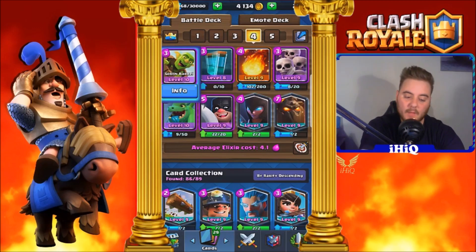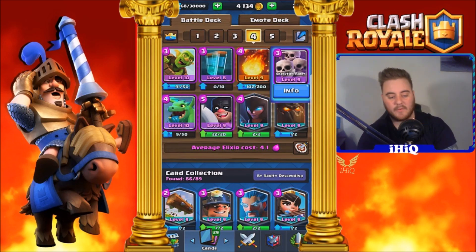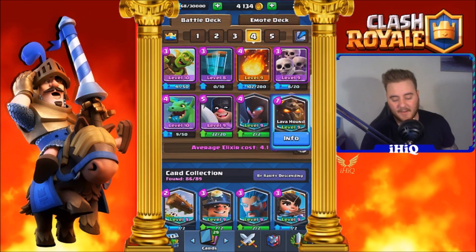So we've got the Goblin Barrel, the Clone, Fireball, Skeleton Army, we've also got the Dragon, Executioner, Night Witch, and of course the Lava Hound.